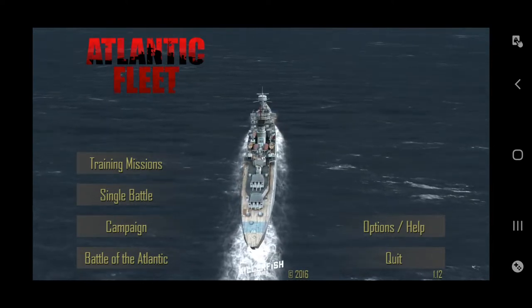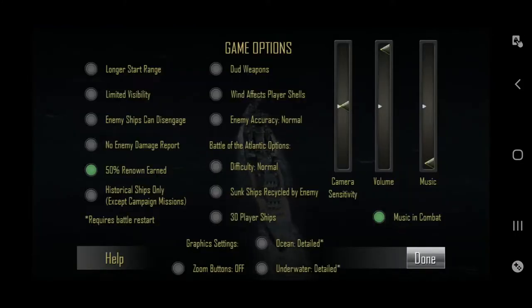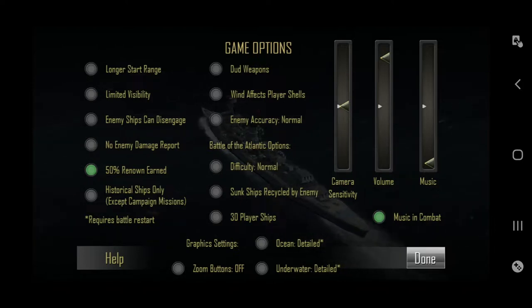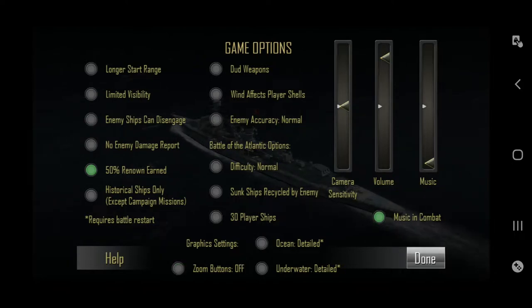You have four options inside the game. I'm gonna go for the options menu first. As you can see, there's not a lot of choices and there's no language menu, which sucks. I'd really like a language menu with at least five languages. There's a little bit more in the game options — you can set longer range start, zoom buttons, and graphic settings.